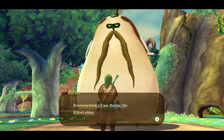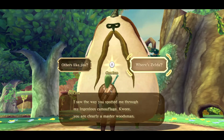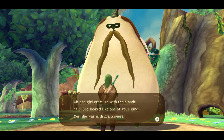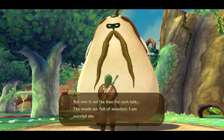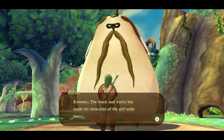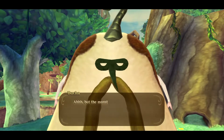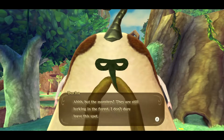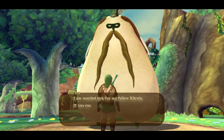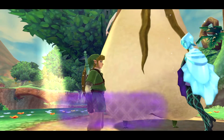I am Bucha, the Kikwi Elder. I saw the way you spotted me through my ingenious camouflage — you're clearly a master woodsman. Where's Zelda? The girl creature with the blonde hair — she looked like one of your kind. Yes, she was with me, but now is not the time for such talk. The woods are full of monsters, I am worried about my missing tribe. This shock and worry has made my memories of the girl quite hazy. So Machi is safe, eh? The monsters are still lurking in the forest — I don't dare leave this spot. Three Kikwis are still unaccounted for. Could I ask you to search for them and make sure they are safe? I am worried sick for my fellow Kikwis. If you could calm my fears, I might be able to remember more about where the girl you seek went off to.